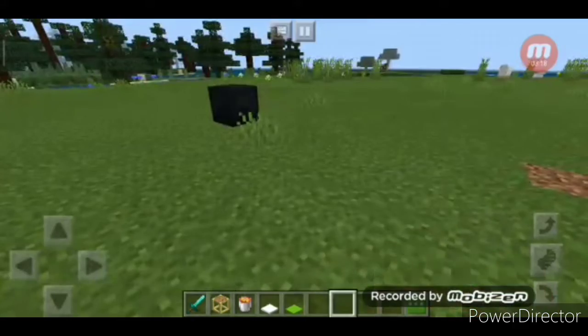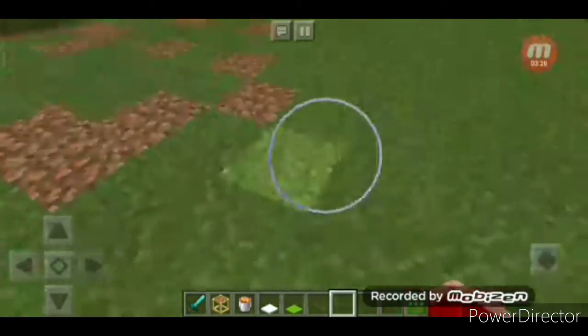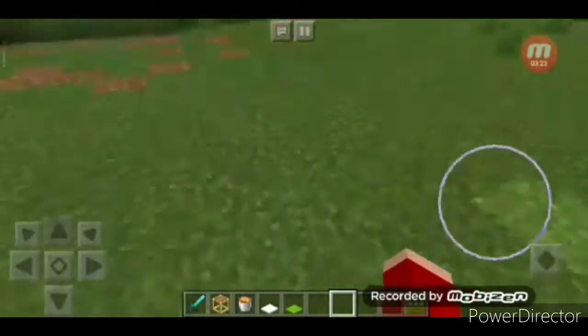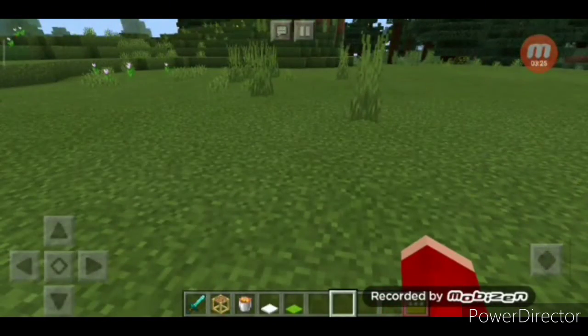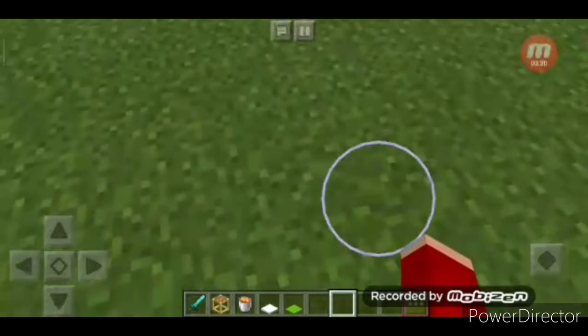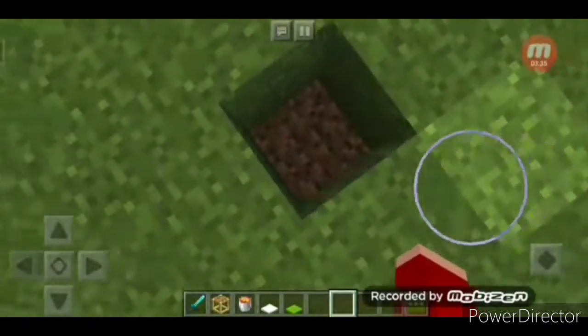Now, what do you have to do? I am in creative mode. If you are in survival mode, you will need a shovel or pickaxe. Minecraft has a rule that you cannot dig directly down — you don't know when you'll hit lava. So be a little beware of lava.